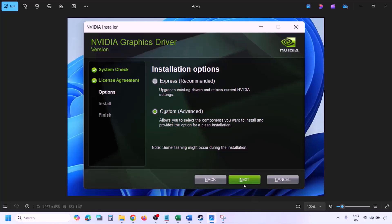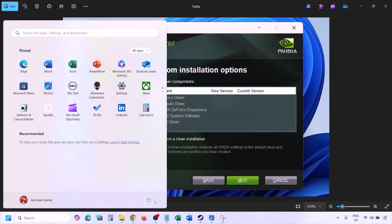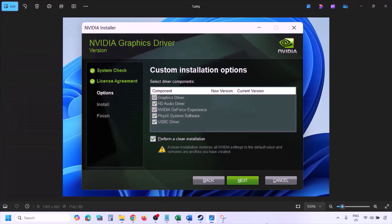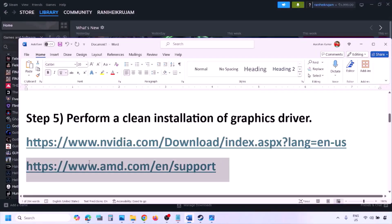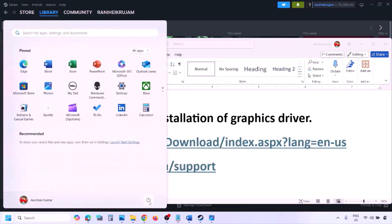When the installer runs, click Agree and Continue, then select the Custom option (Express is selected by default). Click Next, and on the next screen put a check on 'Perform a Clean Installation.' Click Next and let the installation complete. Once done, restart your computer and launch the game. For AMD card users, first uninstall the current driver, restart, then go to the AMD website, download and install the latest driver, and restart your computer.